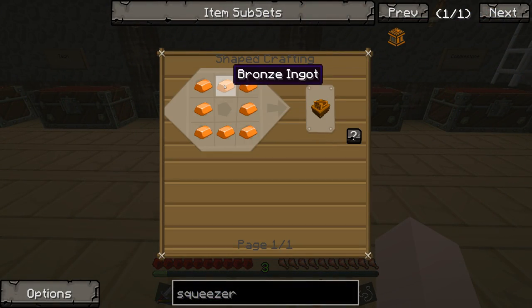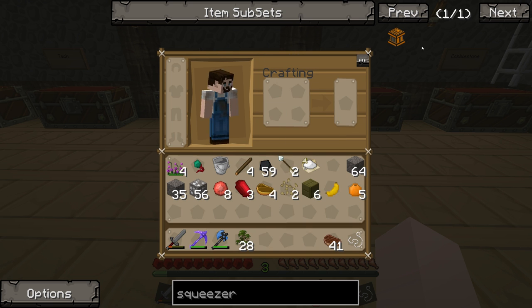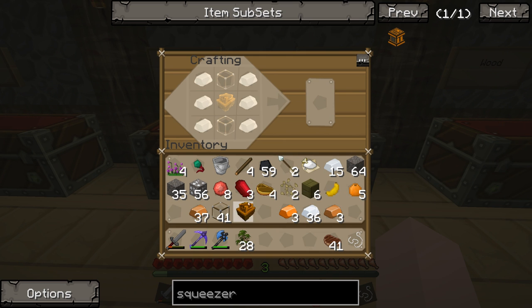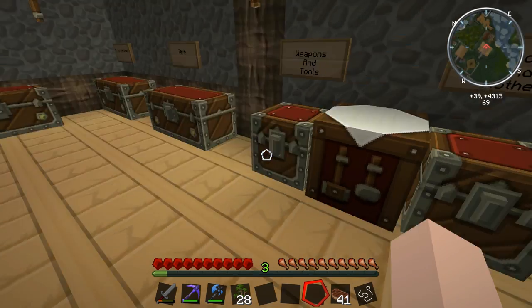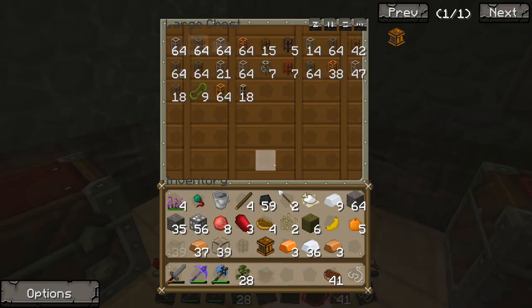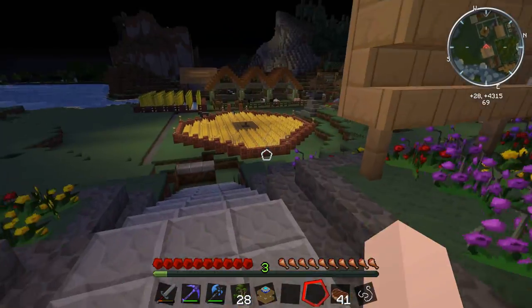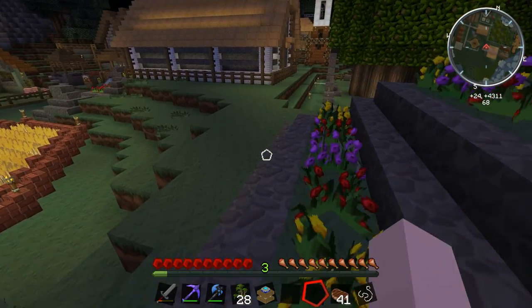Here we are at the squeezer. To make a squeezer we need tin, bronze, and glass. Sturdy casing in the middle, glass on the top and bottom, tin on the left and right — and there we go, a squeezer! We'll need some pipes too. Now let's go put this into motion, though it's night time so I'll catch some Z's so I don't get exploded by creepers.